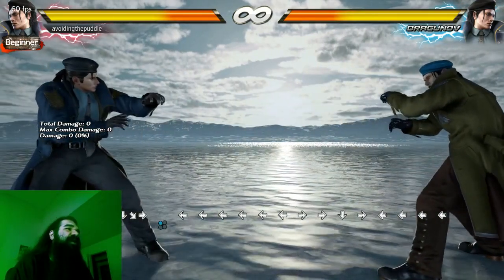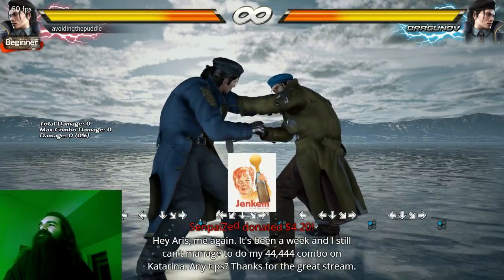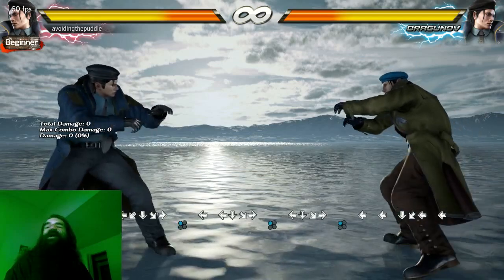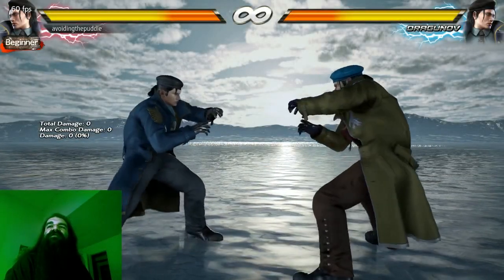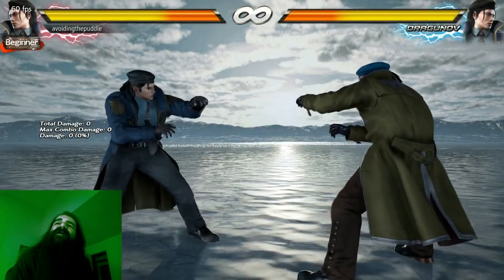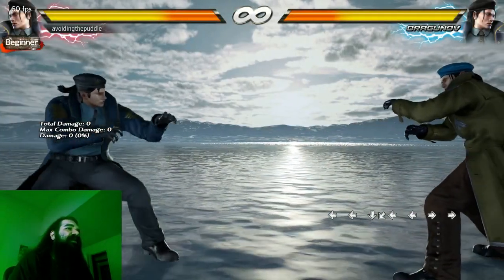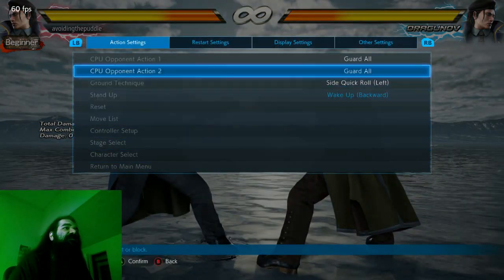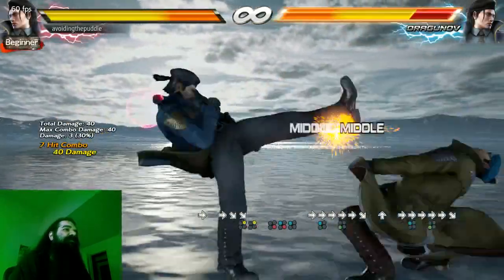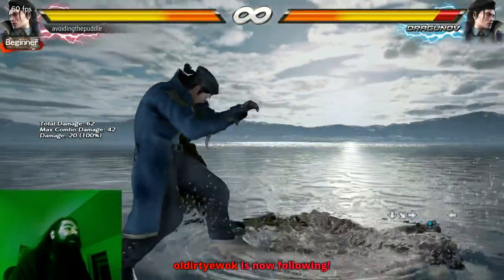So this crouch dash: if you do a crouch dash into one normally, you get a crouch dash one. Let me stay focused here. What he's asking about is how to do combos that involve the forward three step kick. He wants to do the jab after a crouch dash, but when he hits one out of a crouch dash, he's getting that QCF plus one instead.